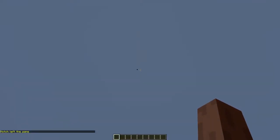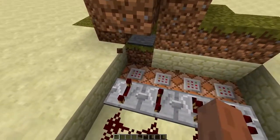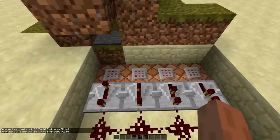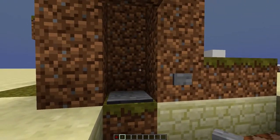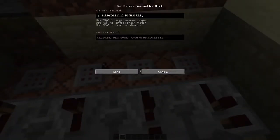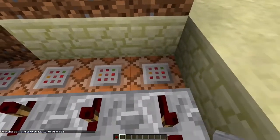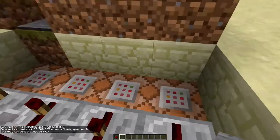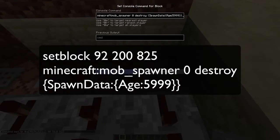Here's how it works. The pressure plate is connected to these four command blocks. These command blocks will set these blocks to dirt, as you can see. This command block will teleport you into the middle of the pressure plate, so you won't get stuck in the blocks that get set to dirt. And the last command block will set a block over there to a mob spawner.